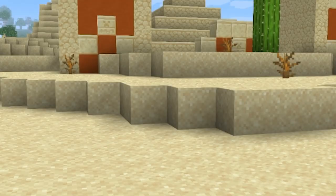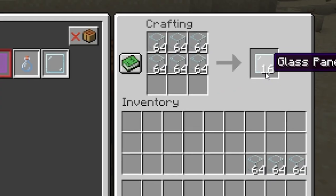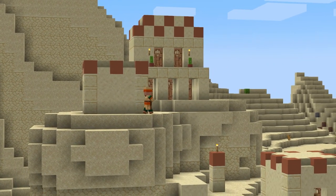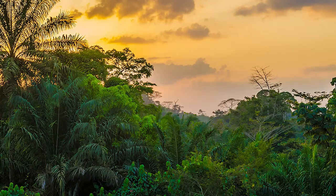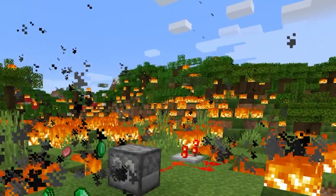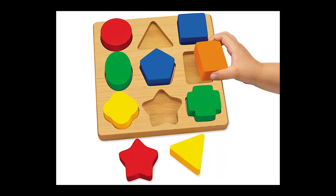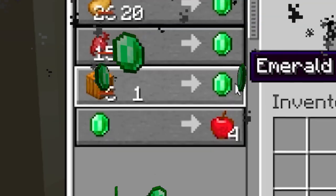Alternatively, if you really like sand, fill a few shulker boxes with it, smelt it into glass, craft it into glass panes, and sell it to a small army of cartographer villagers for emeralds. This works especially well if you find a village in the desert. If you prefer a more environmentally friendly solution that doesn't involve stripping an entire landscape of resources, consider making an automatic pumpkin farm. They're incredibly easy to make, and you can sell pumpkins to farmers for an essentially infinite supply of emeralds.